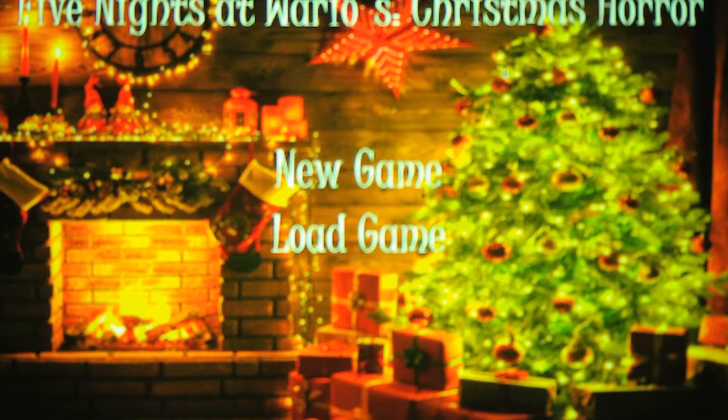As you can tell by the looks of the main menu, we're going to be in a cabin. It's got some nice Christmas decorations — a Christmas tree, some presents, candles, elves I think, stockings, and a nice fireplace. That's a nice house — or cabin, by the looks of it.